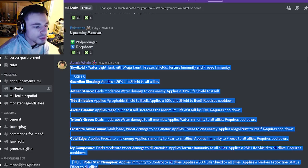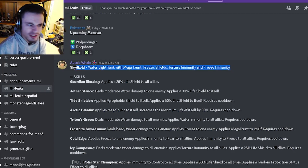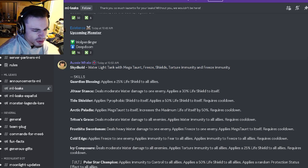We have Sky Cold's moveset. He's going to be a Water Light Tank with Megaton, Freeze, Shields, Torture Immunity, and Freeze Immunity, so that does sound very, very good. He's going to have Moderate Water Damage to all enemies with Torture Immunity to all allies and a 25% Life Shield to all allies. He also has an AoE Immunity to Fear and Immunity to Freeze, which is pretty good.